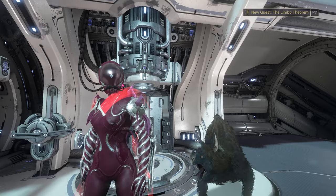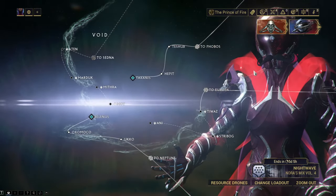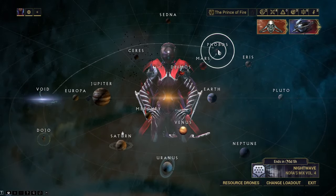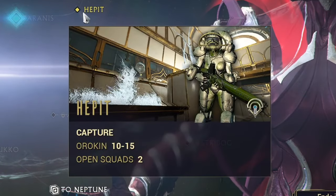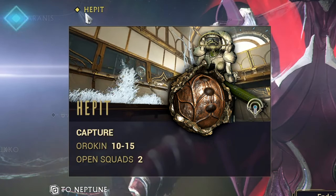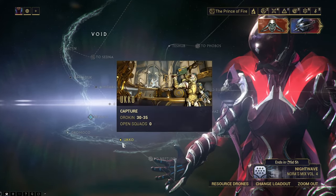Now it's time for some methods of making platinum very early on. You can get to Void rather quickly and you should. The fastest path for this is through Phobos — it goes Earth, Mars, Phobos, then Void, so it's very accessible. I want you to get to Hepit. This is the best node for farming Lith Relics. It's a capture mission that can be done very fast once you learn the tileset. Once you do that, ask for a Taxi for this node here, Ukko.